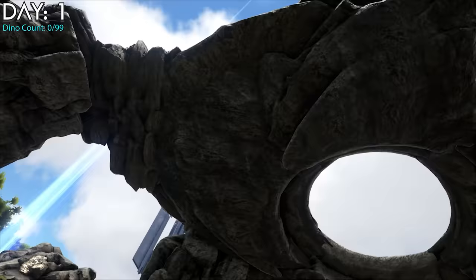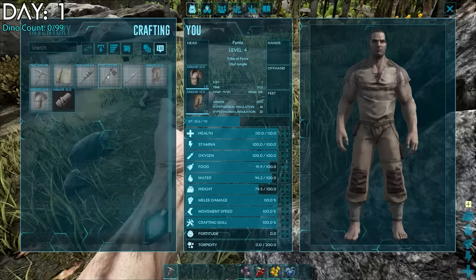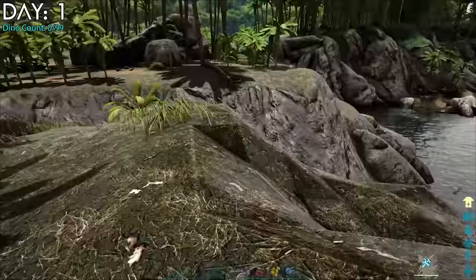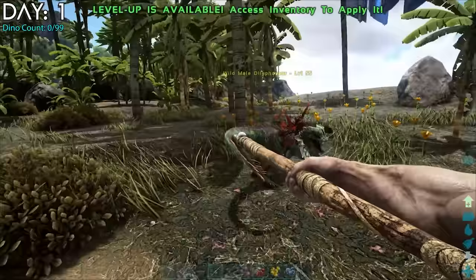Day 1. I started off my task of taming all of Ragnarok's tameable creatures in Jungle 1, immediately crafted a few of the basics, and quickly gained a few levels. I figured I'd work my way over to Blue Obelisk, as it's a great area to start in. There are resources there along with a chance of obtaining metal tools and weapons early on. As I crafted and made my way there, I soon encountered my first dino — a level 55 dilo.